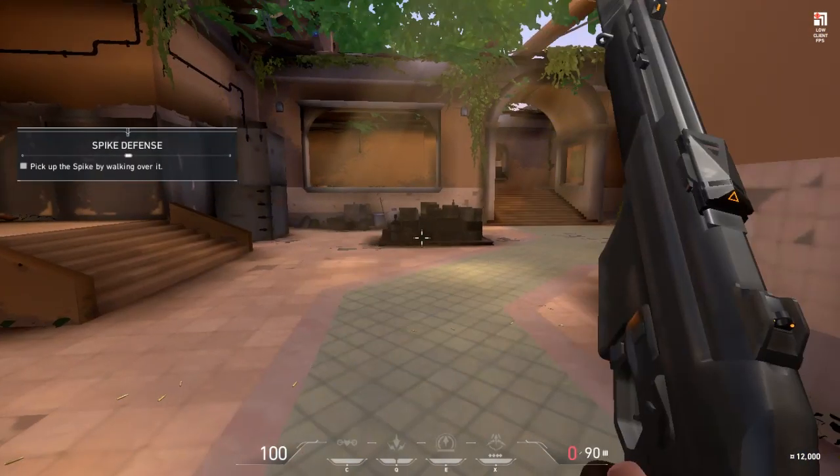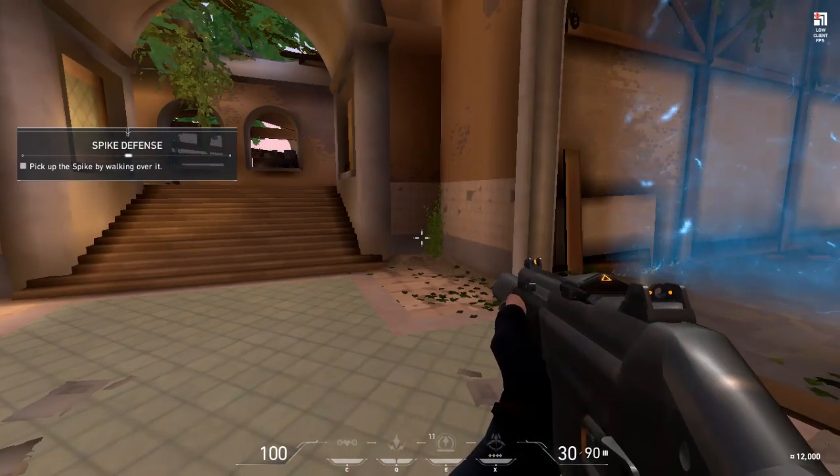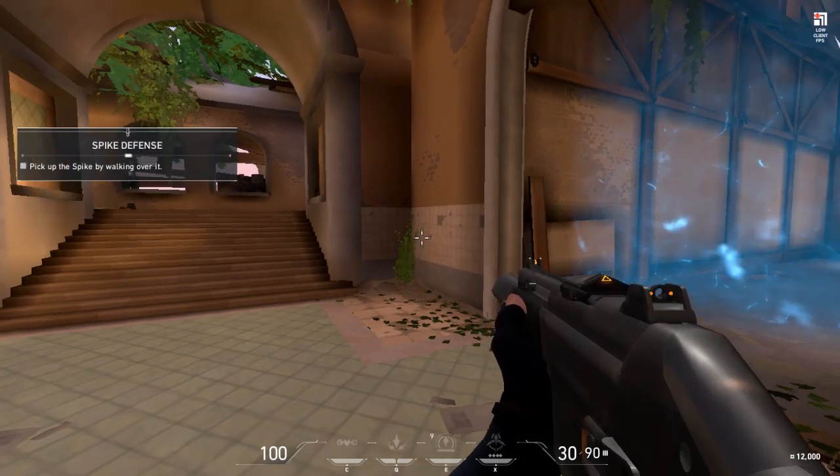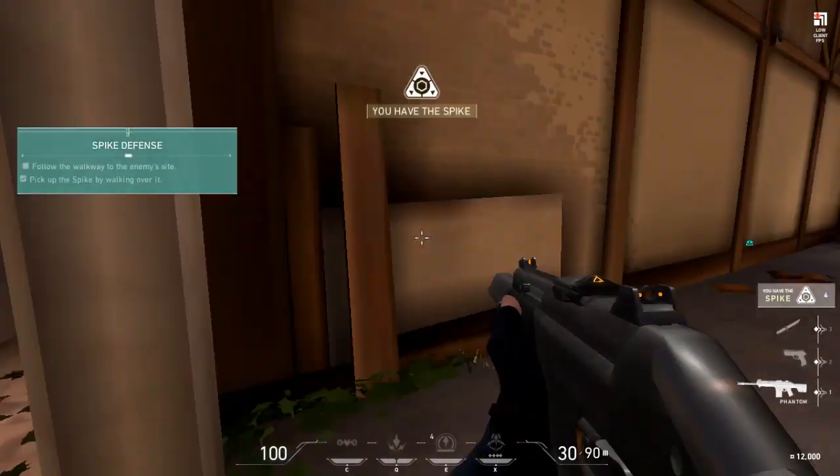Up ahead is a device called the spike. It's how the enemy steals our radionite. Attackers try to plant it at key sites and defenders try to stop them. Practice taking the spike to the highlighted site and planting it.